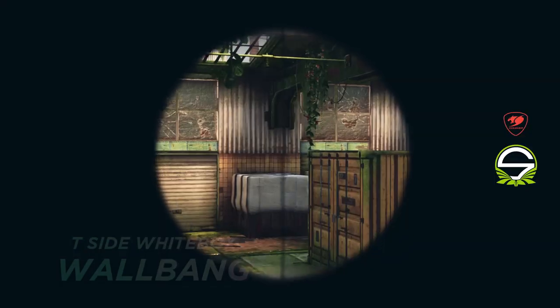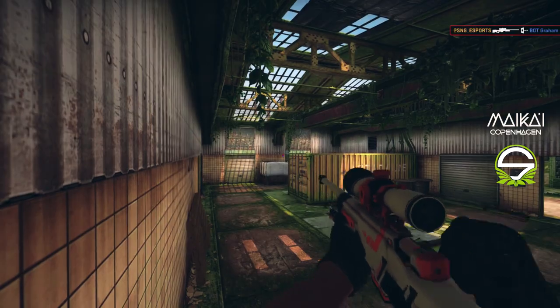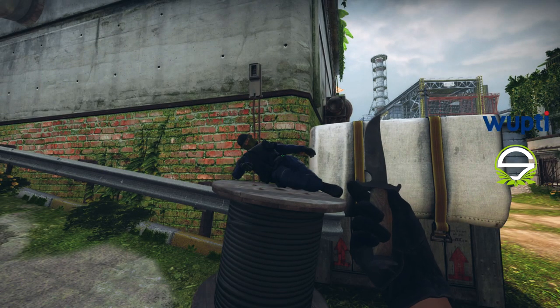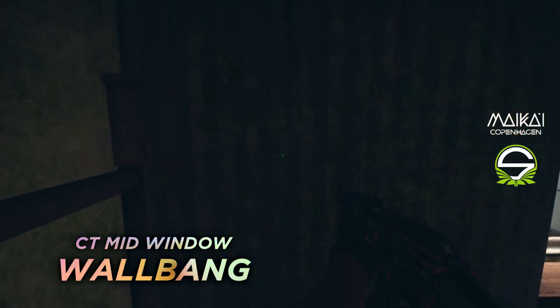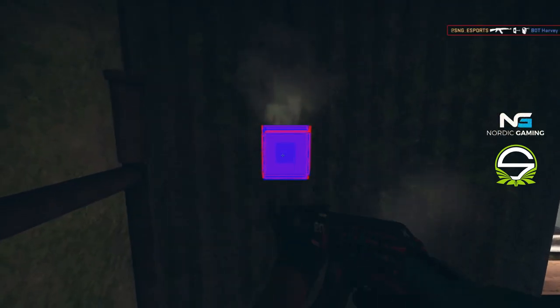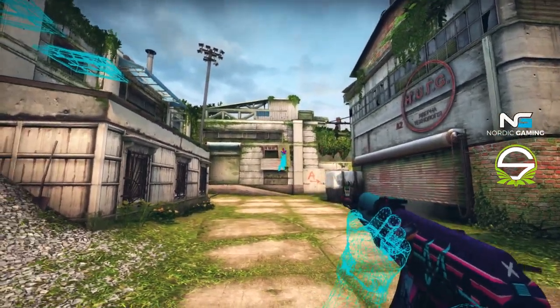This is a wallbang that terrorists can use from garage to the new white box. And lastly, this is a wallbang for CTs only — this is a one-way. Terrorists can also wallbang this, but only with AWP or Scout; it won't work with any rifle.